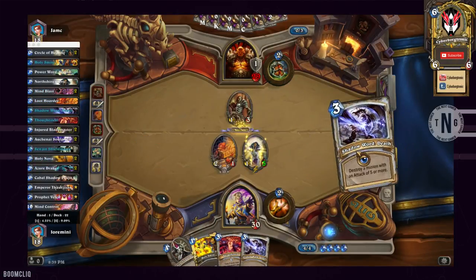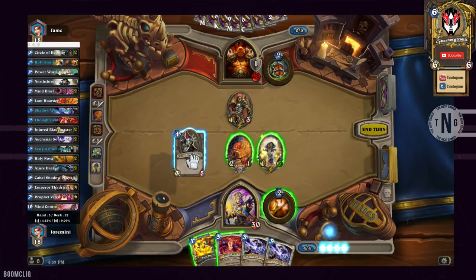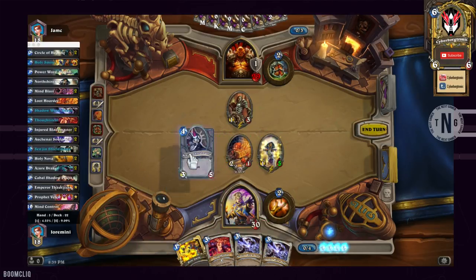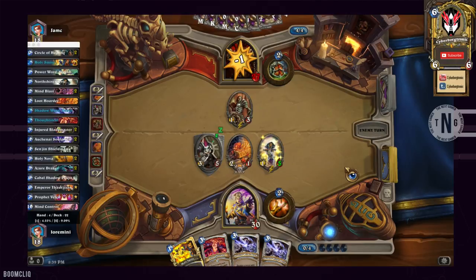As for the Sen'jin Shieldmastas, they're there to stall a little bit in the mid-game. Usually if you have a taunt, your opponent is obligated to destroy it, so they spend more time on your Sen'jin rather than attacking you directly. In this deck, you're looking for draw power to get all the combo cards ready, and that's exactly what Sen'jin does — it stalls for time and lets you draw.